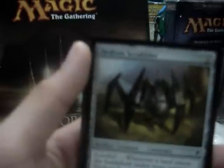Okay, I got Highland Berserker, Adventuring Gear, Nemesis Sellsword, Vastwood Gorger, Suraka Marauder, Goblin Bushwhacker.